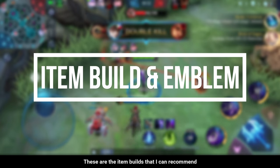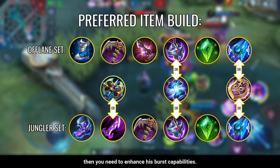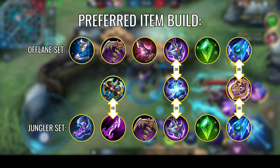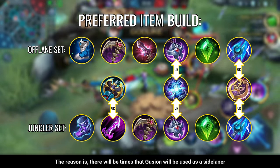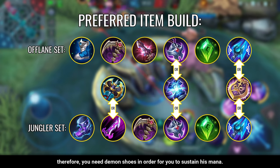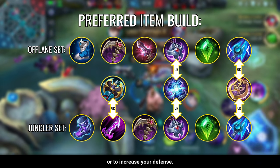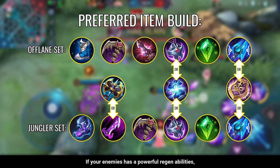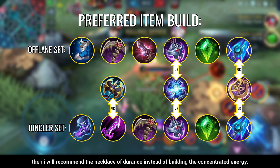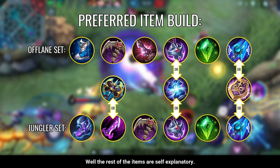Now here are the item builds that I can recommend. Since Gusion is used as a core hero most of the time, you need to enhance his burst capabilities. I also included Demon Shoes as an option because there will be times Gusion is used as a side laner, and you will need Demon Shoes to sustain his mana. For the jungle item, you have the option to increase your damage or your defense. If your enemies have powerful regen abilities, I recommend the Necklace of Durance instead of Concentrated Energy, as it can still give a considerable amount of spell vamp.